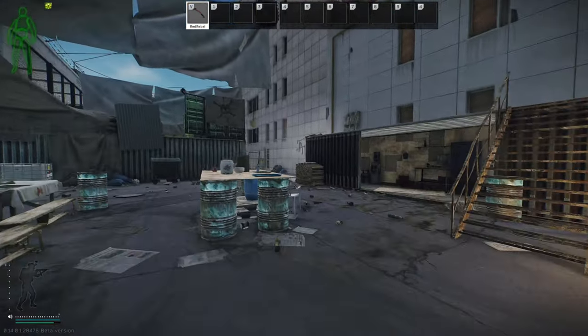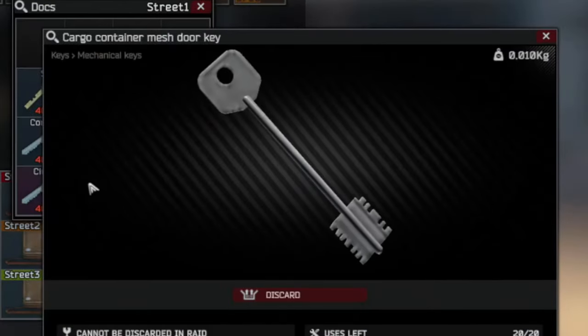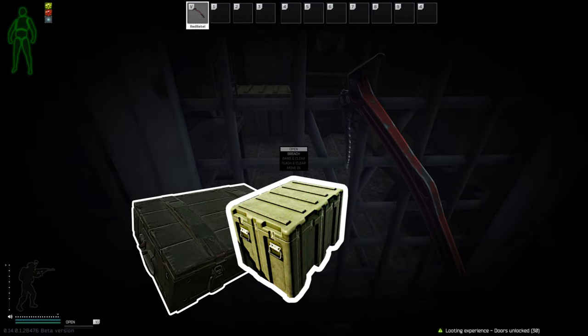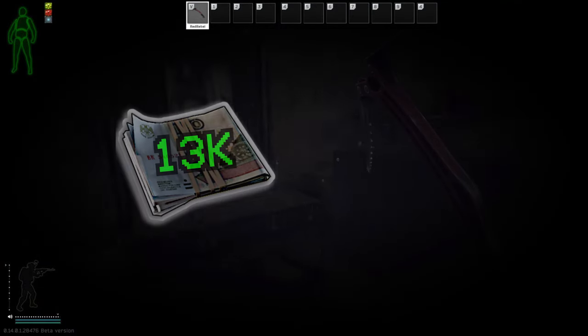If we head deeper into the heart of Lexus, you'll find a cargo container with a mesh door. The cargo container mesh door key opens a door containing one grenade box, one 5x5 weapon box, one 5x2 weapon box, and a bit of loose weapon mods. 13,000 rubles is your flea price.